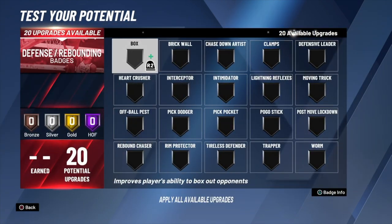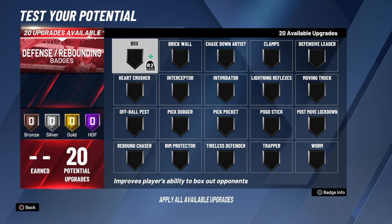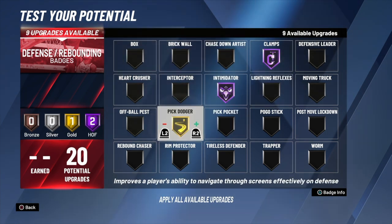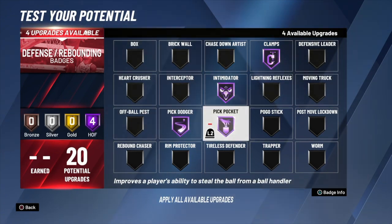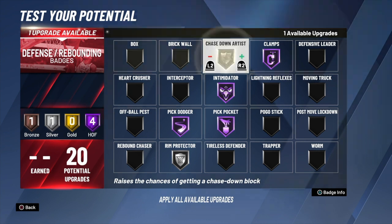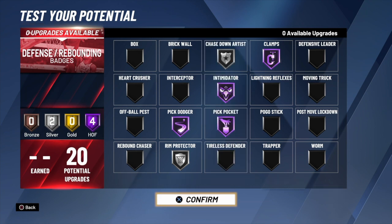And the defense — oh wee, this is where it gets nasty. We're rocking with the clamps, the intimidator, the pick dodger, the pick pocket, and then silver chase-down. This build is the best ISO build on this game — you've got to see for yourself.